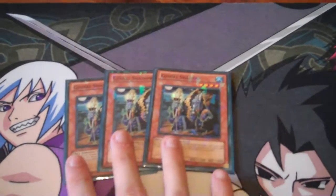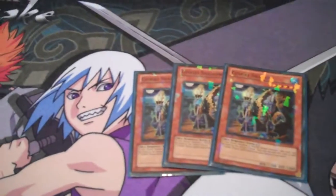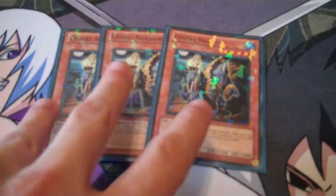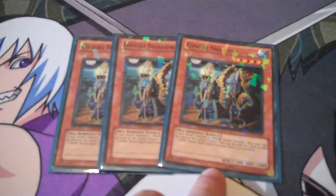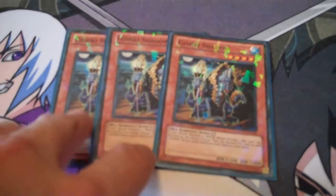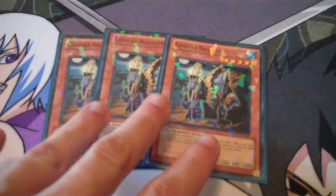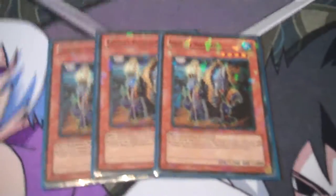3 Gishki Shadow. These guys are cool in that they can be used as an entire Ritual Tribute for Gishki's, so like most Gishki decks there's an auto 3-of. You can also send this card from your hand to the graveyard to add one Ritual Spell card from your deck to your hand. So this guy searches out your Ritual card — definitely auto 3-of. He's also a level 4, so you can use him with a Beast to go into Rank 4.